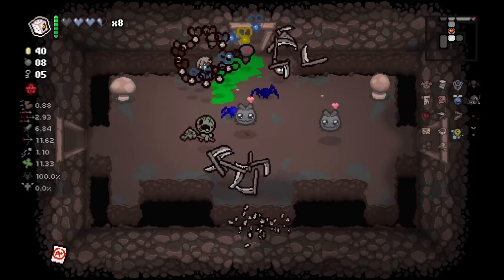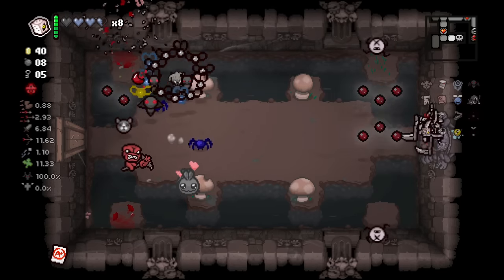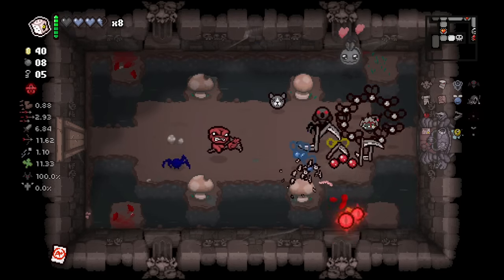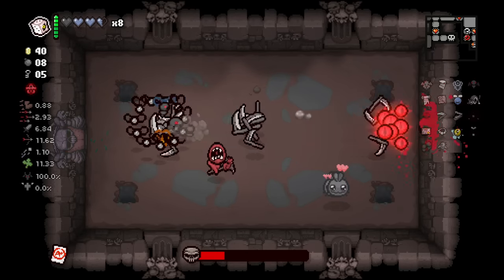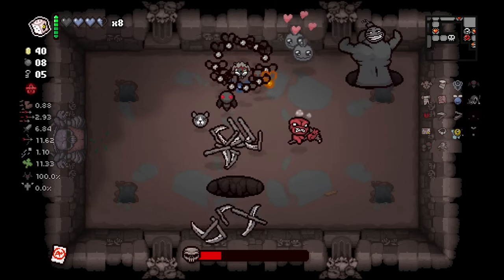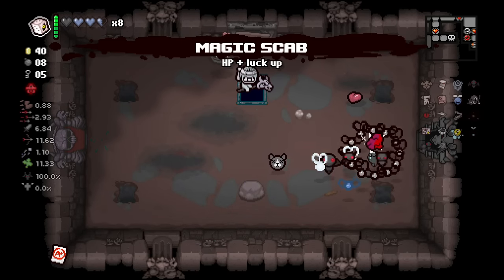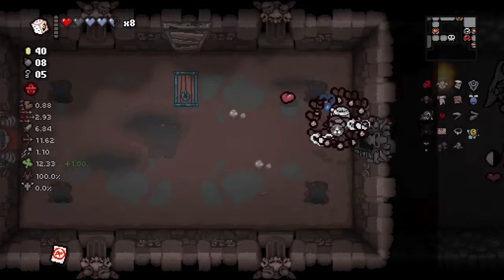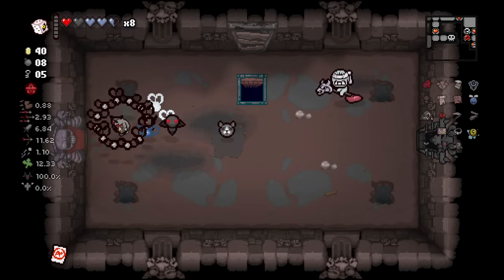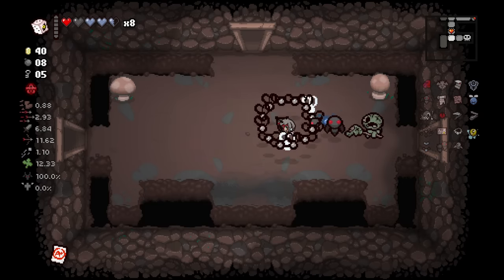If you're wondering why these bombflies are charming, it's because we have Beelzebub — they just go friendly. They still didn't explode on Big Horn. We're looking for Guppy — this is not Guppy, and neither is that. But the nice thing about us having Goat Head now is that we can go back in there and it will still always be open. We have a very, very, very strong chance of getting Guppy here.